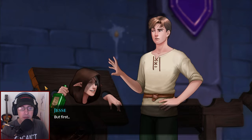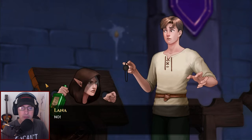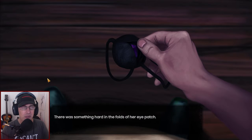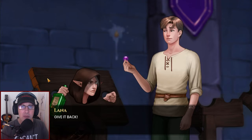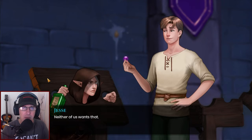What are you doing? Give me that back. Calm down, Lana — there's something hard in the folds of her eye patch. Look what we have here. Give it back! If you keep shouting we'll both get into trouble and this rune stone might fall into the hands of Hammer Dick — neither of us want that.